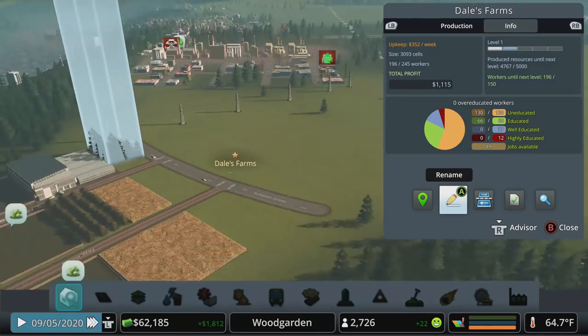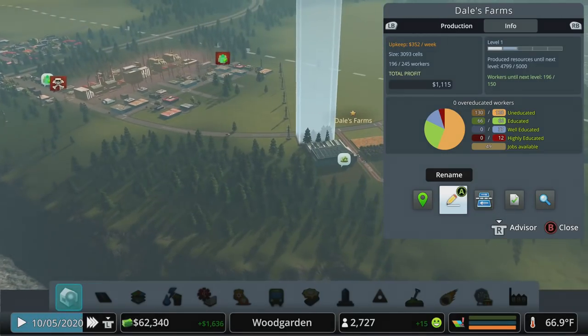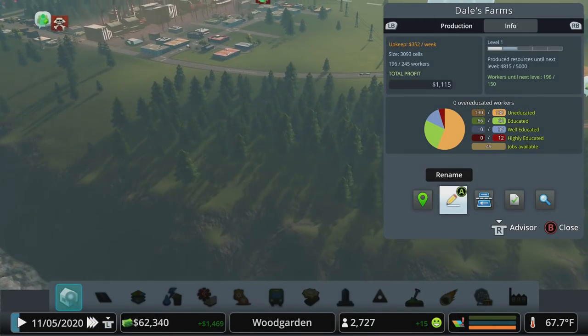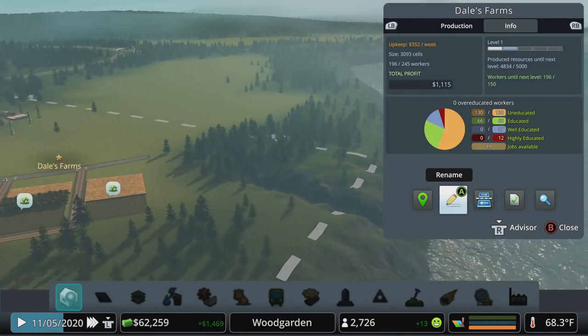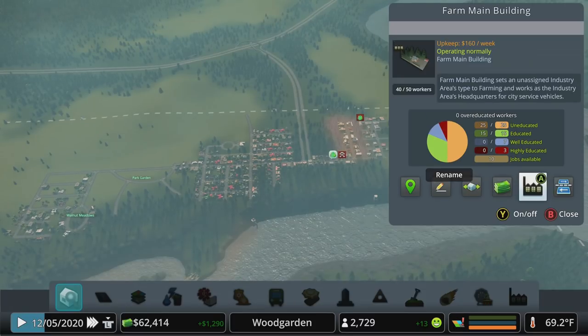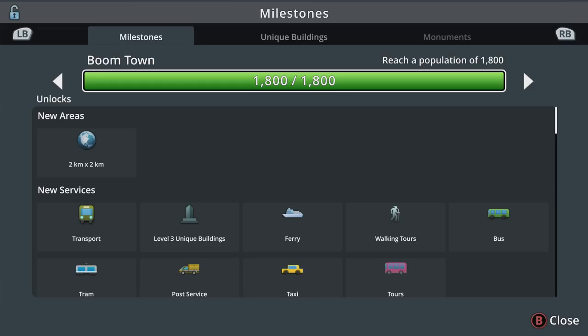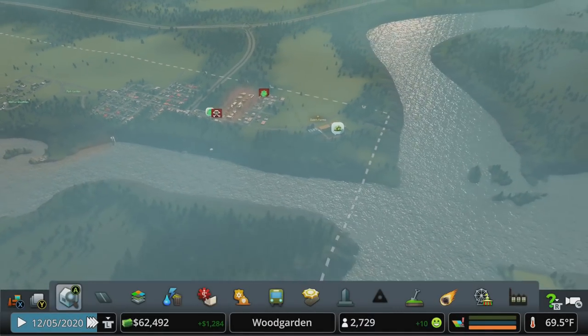We also have the ability to do forestry industry now. Maybe we could set up some of that right here. It looks like we've got a pretty good spot. We did hit 1,800 which unlocked a new area for us.